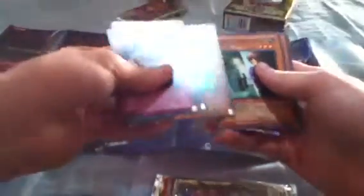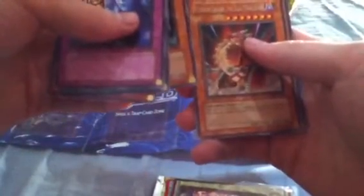Come on, hopefully I get one holo, that'd be great. Mind Haxors, Harpy's Hunting Ground, Element Magician, Tactical Epsange Expert. Forget that guy — Full Sierra Dragon, The Dual Mode Beast, nice! The Creator Incarnate, Elementosaurus, Moki Moki, Smackdown, and Harpy Lady Number 3.